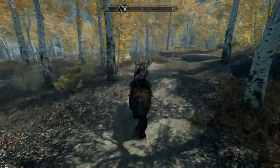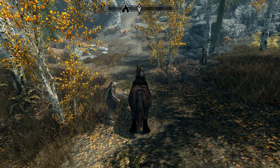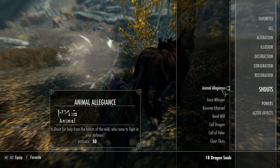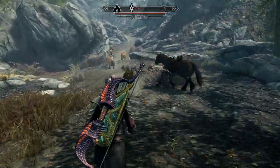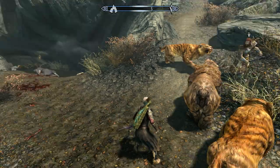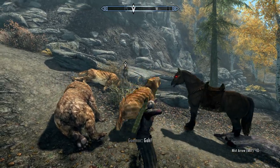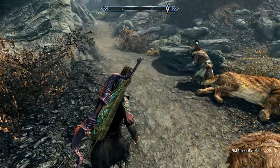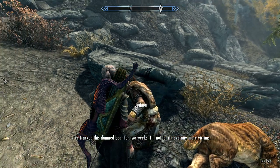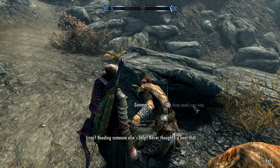I'll bring Shadomir with me. Gunmar's in trouble as usual, so let's pop on Animal Allegiance and try this. Shadomir can't resist the scrap — but they're still attacking Gunmar. I tried to save you, guys. There's a vicious bear on the loose. Gunmar says: hold back! I've tracked this damn bear for two weeks — I'll not let it have any more victims. Isran needs your help. Isran needing someone else's help? Never thought I'd hear that.